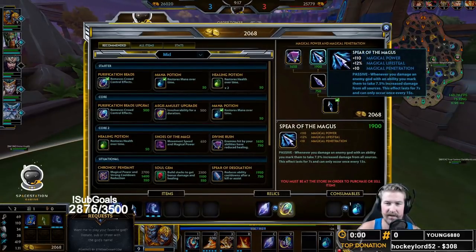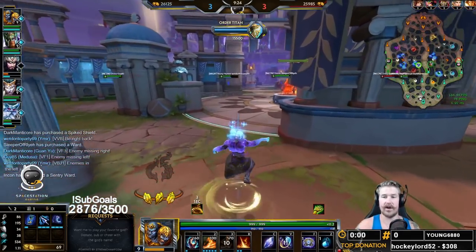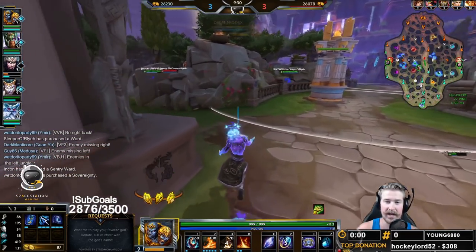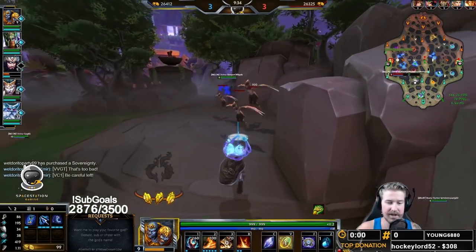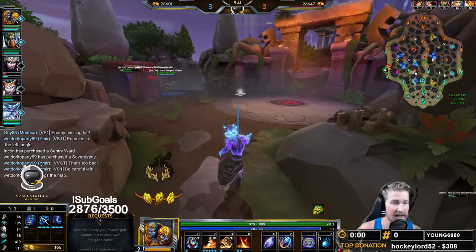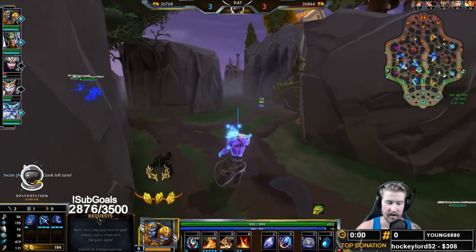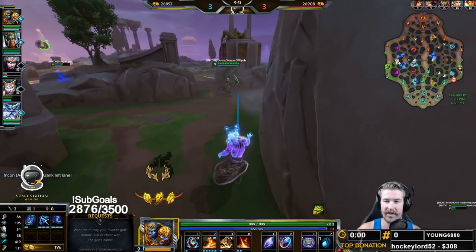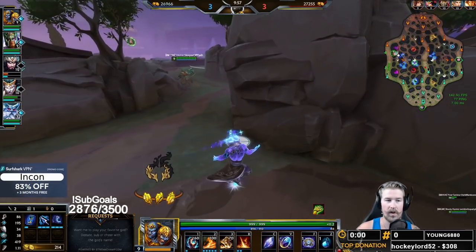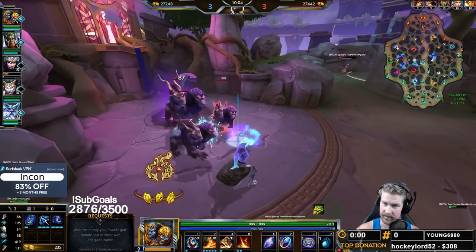We're going to back up and get ourselves a Spear of the Magus. We've got 20% CDR right now with our cooldown boots and Sands of Time. I think Agni is actually one of the best Spear of the Magus procers in the game — after we damage a god with an ability, we get an additional 7.5% damage. The reason it's so good on Agni is because he has so many abilities to follow up with. If we hit somebody with an ulti, we've also got the next ult, the next ult, the next two, the next three — by that time our ult is back up, and we're getting a whole lot of value out of that item.